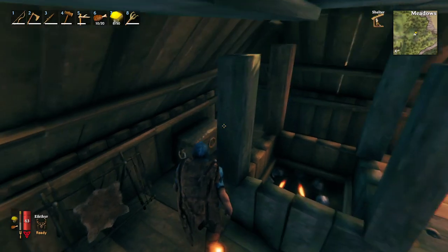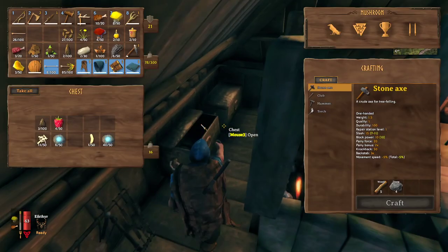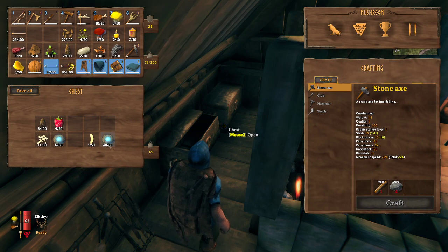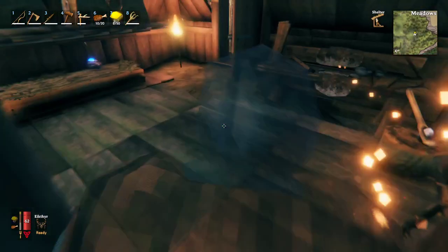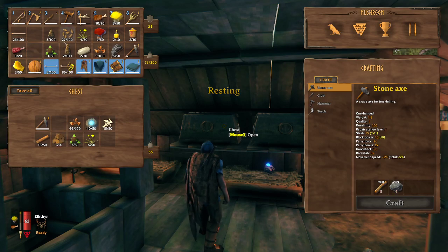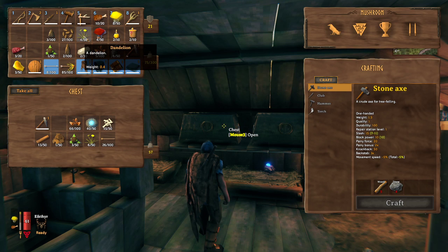Alright, gonna do farming 101 here. I just made the cultivator. We're gonna learn this together, let's see what happens. I just need to drop some of this stuff off — the carrot seeds, I don't want those. Drop them in there.